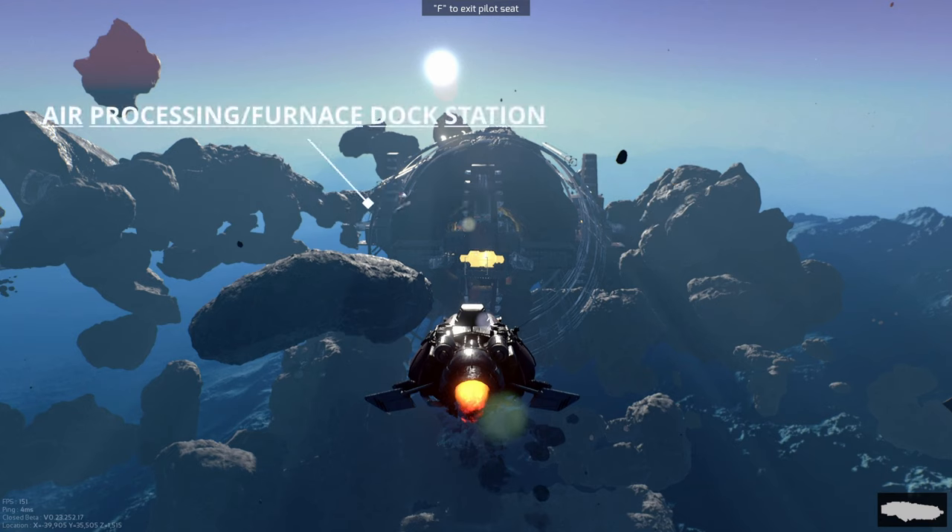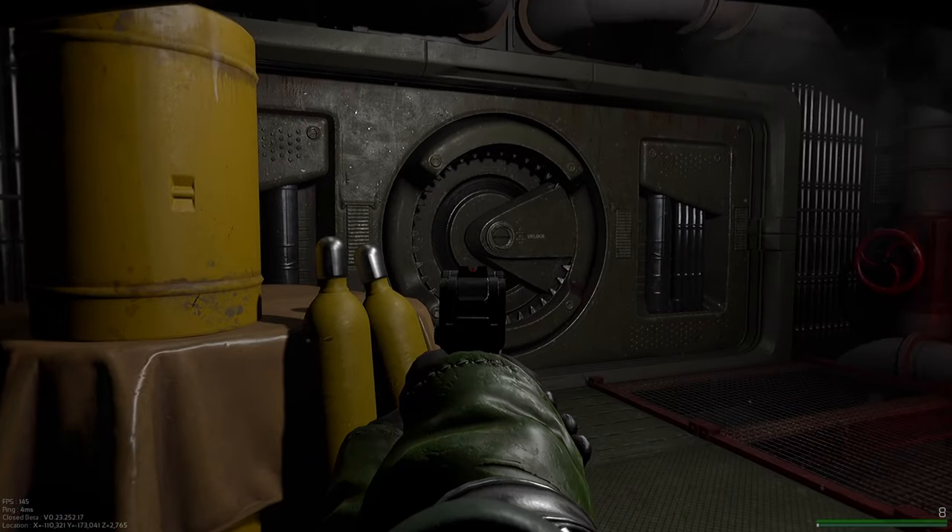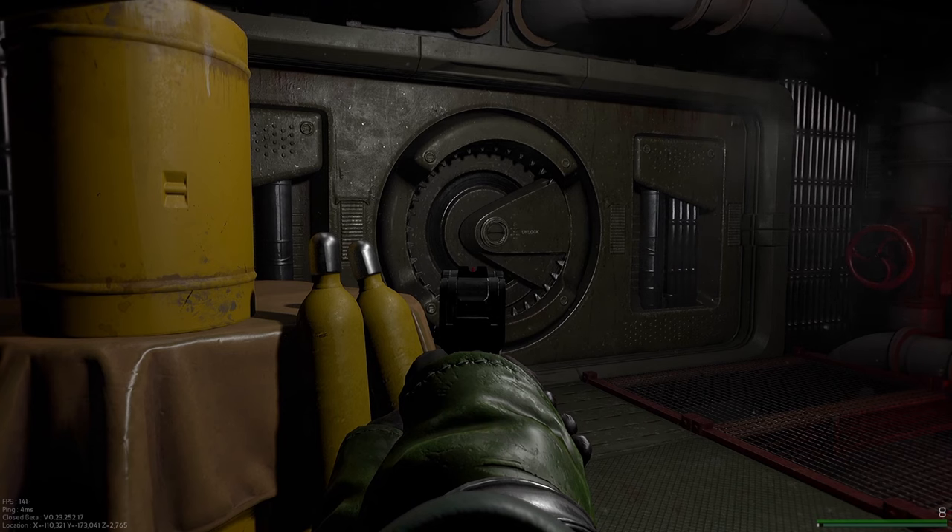The one on the left brings you to the air processing unit side and the furnace side. This is the closest side, at least to my knowledge, to the half-track bike that you need to inspect to complete this quest.